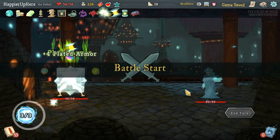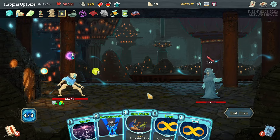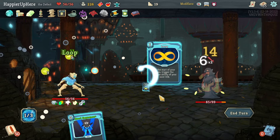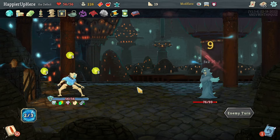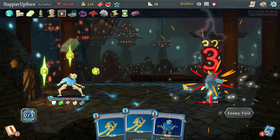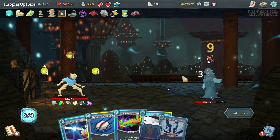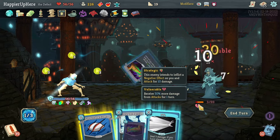Look at this hand! Storm, Hello World, Loop one, Loop two — unfortunately nothing to do with the extra energy, but I have Lightning Orbs and three loops. Streamline, Go for the Ice, and Recursion. I'm dealing nine plus nine — eighteen damage every turn. Genetic Algorithm is great here and I should be able to kill with Go for the Ice.